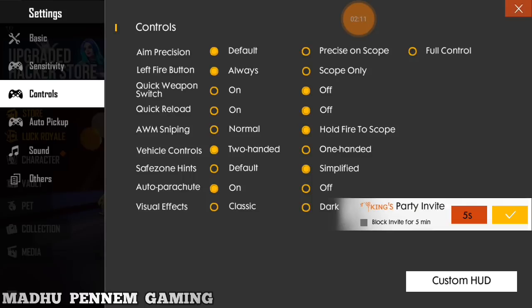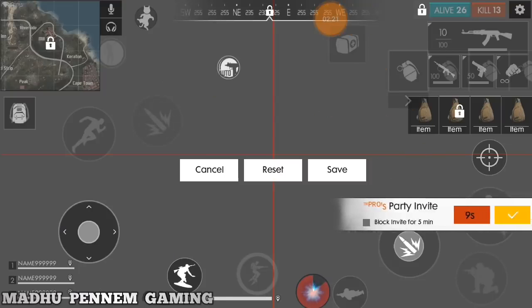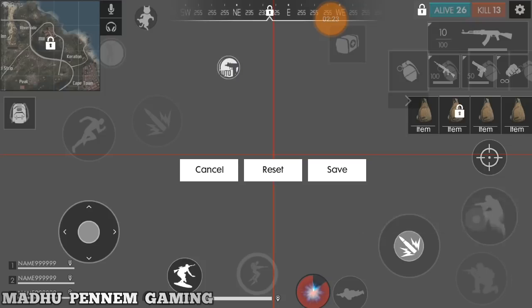No blood pet — if you want to see only the enemy, enable no blood. If you want to use custom HUD, click on custom HUD. This is very important.